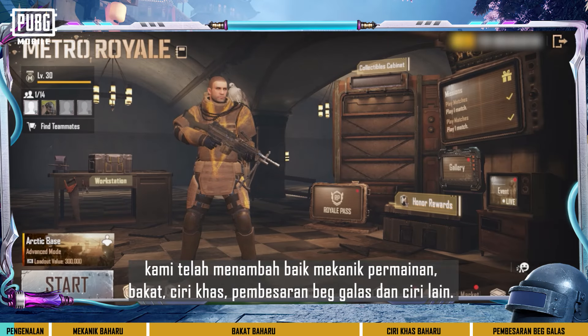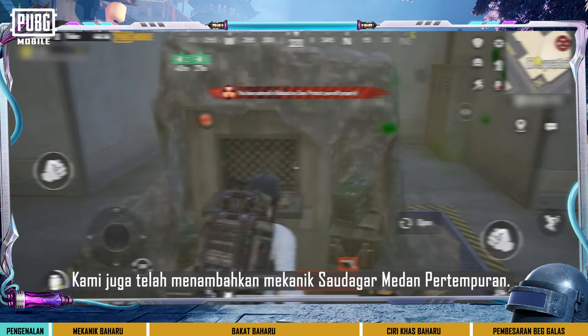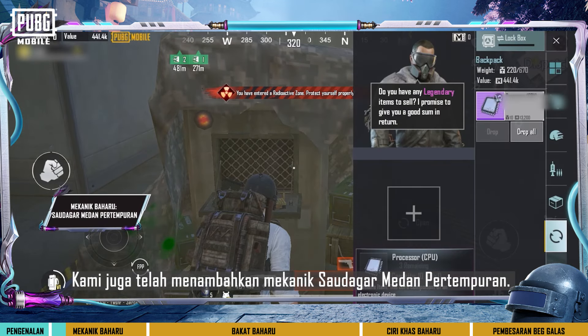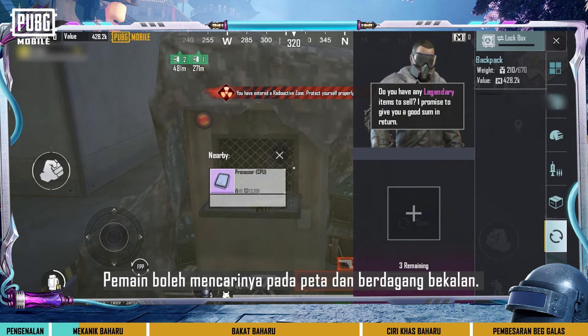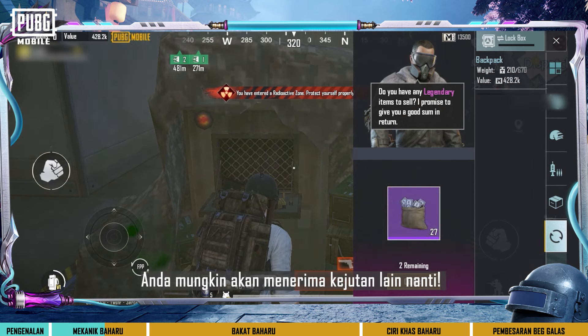In this Metro Royal update, we've improved the game mechanics, talents, special traits, backpack expansion, and other features. We've also added the Battleground Merchant mechanic. Players can search for them on the map and trade supplies — you might just be in for another surprise.